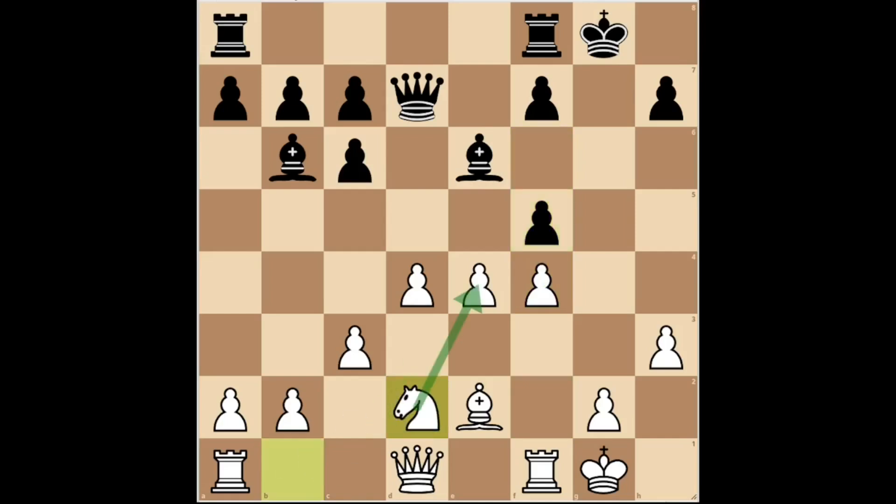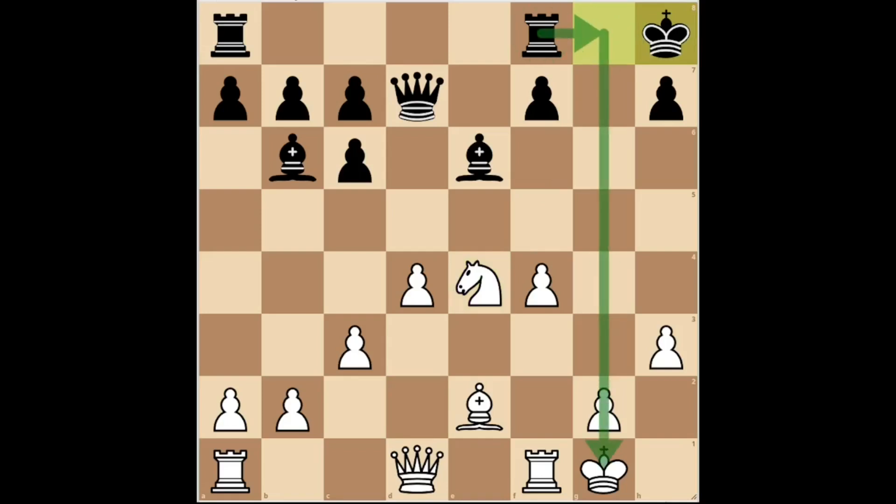White played knight D2, completing the development of his minor pieces and defending the E4 pawn, which was attacked. Black captured the E4 pawn, with the idea of opening the game and trying to activate his bishops. The game continued knight takes E4. Black played king H8, freeing the G8 square for the rook, with the idea of trying to attack the white king.